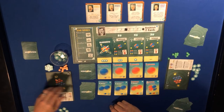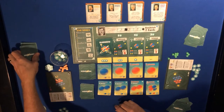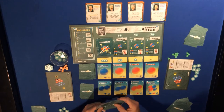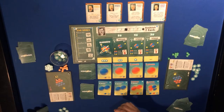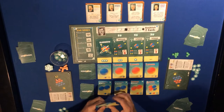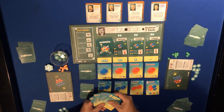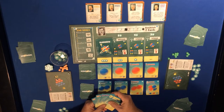The green player is absolutely swimming in energy right now. Drawing five new cards - we have two photons and up, up, down. The up, up, down can create more protons.